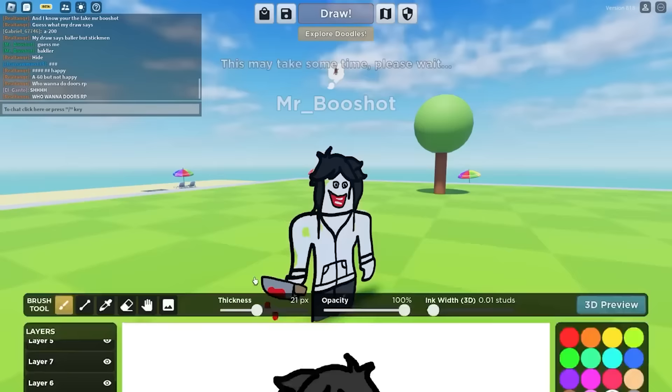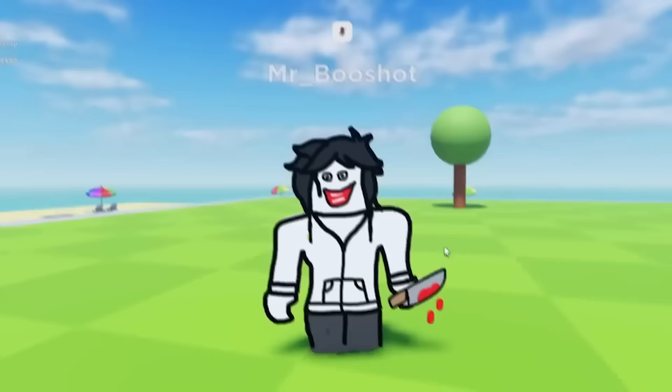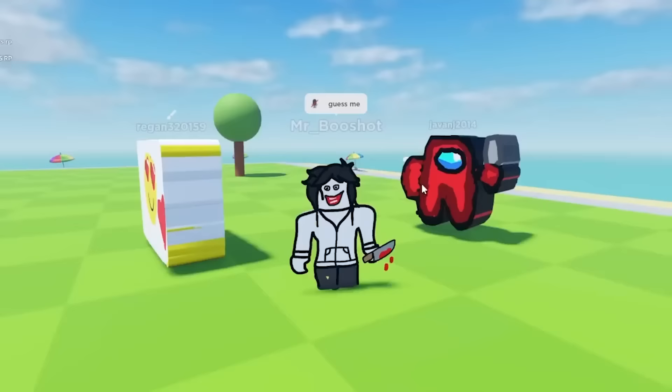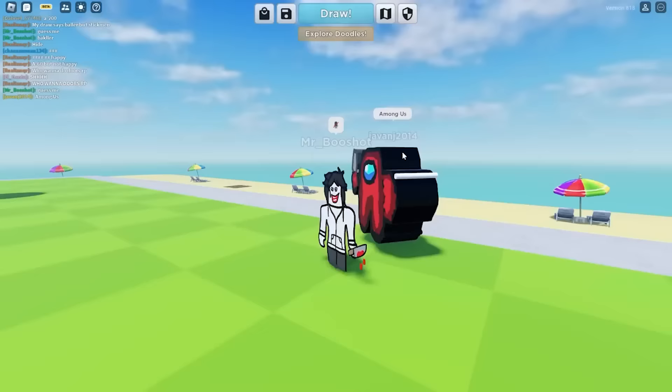So let's press apply and see what he looks like. He does not look that bad — I'm going to give this like an eight out of 10. Can anyone guess me though? This guy is holding a knife just like me — yo, we're best friends. He's literally walking away from me. He just said 'among us.' Okay yeah, this kid's like four.